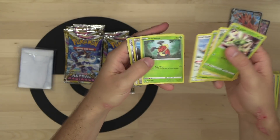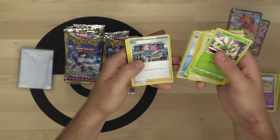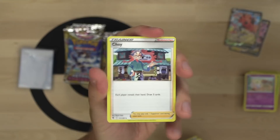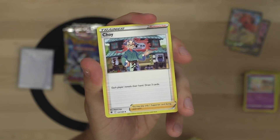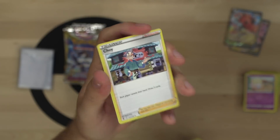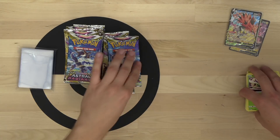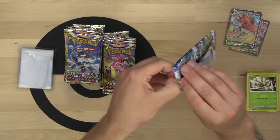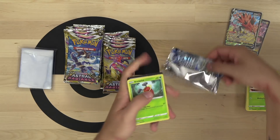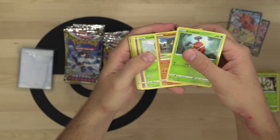Scyther, Hoothoot, Kricketot, Quillfish, Bastiodon, Piloswine, Choy. Wow - each player reveals their hand then you draw three cards. It's like Hop with extra steps - a super gassed-up Hop.